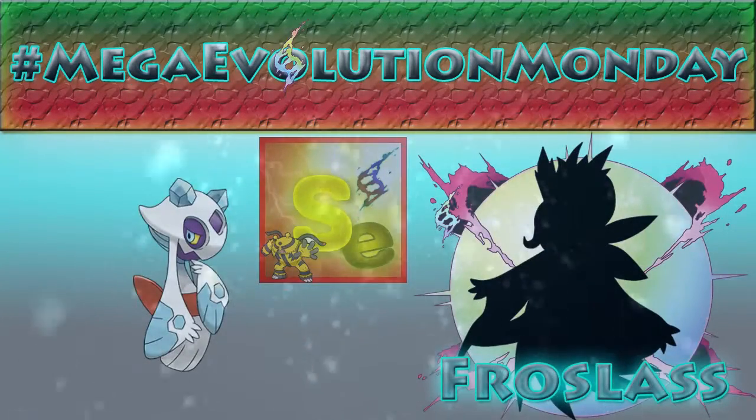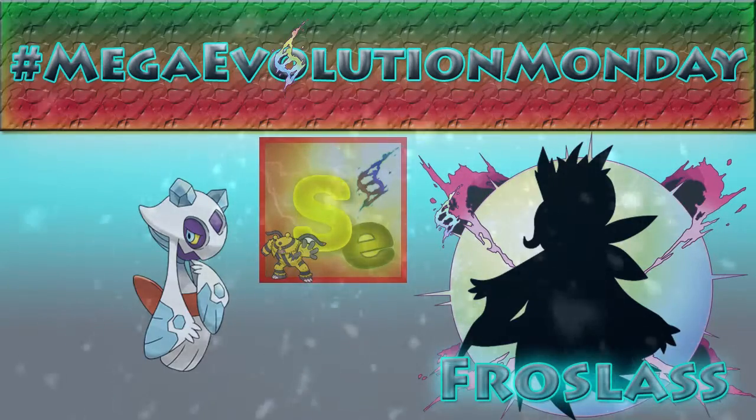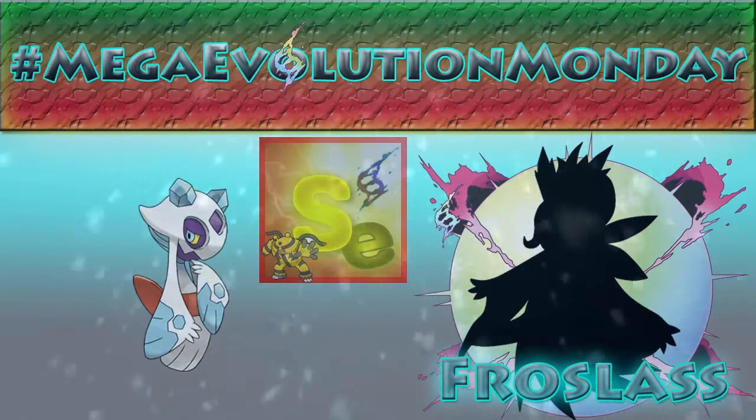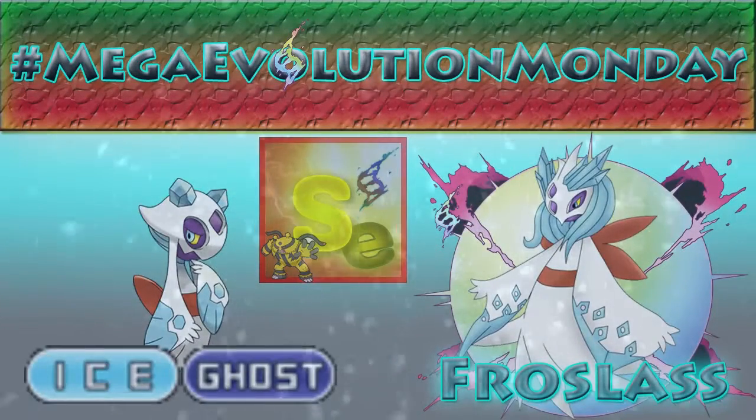There's a theory that you kill your Snorunt to evolve it, but I might get into that another time. First, let's go ahead and use the Froslassite. Continuing on with its original typing, Mega Froslass should retain its Ice Ghost typing.